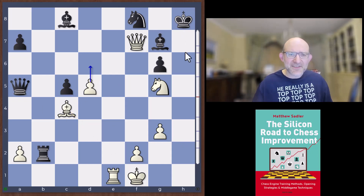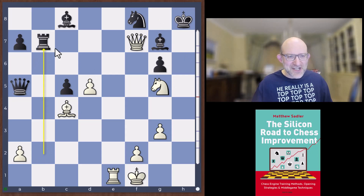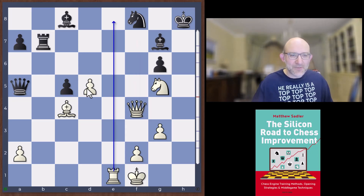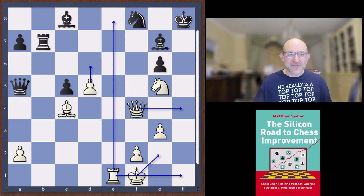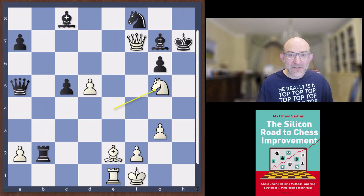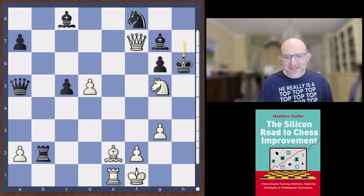King h8 is possible as well but after Bishop c4, White is threatening d6 and Queen g8 check, so you have to chase the Queen away, and then Queen f4. White just has way too many possibilities: Rook e8 is one, d6 is another with Queen h4 check coming in. If the Queen moves from a5, King g2 Rook h1 is just too much, and black's pieces aren't really doing anything. So King h8 is too dangerous. Leela played King h6.